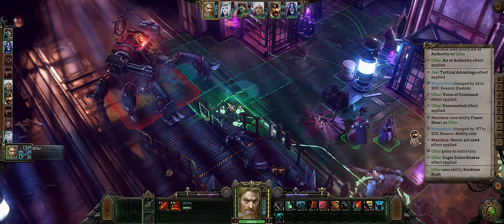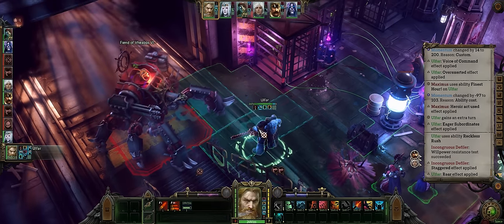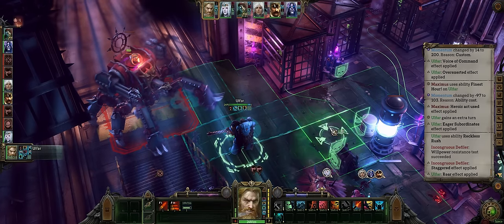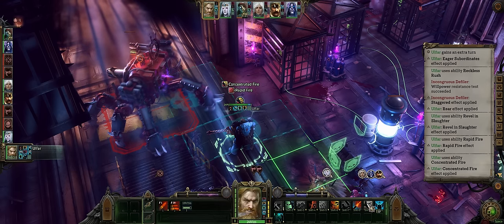So let's move close enough to the boss — the closer the better so that your burst will always hit. And when you are going all out you can definitely just activate all of your powerful buffs such as Revelling Slaughter, Rapid Fire, and Concentrated Fire.